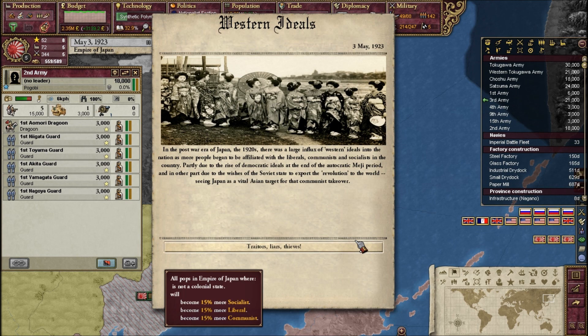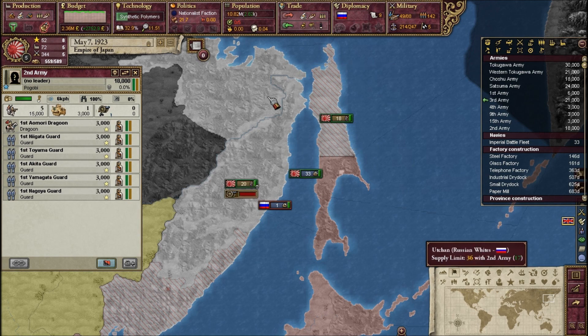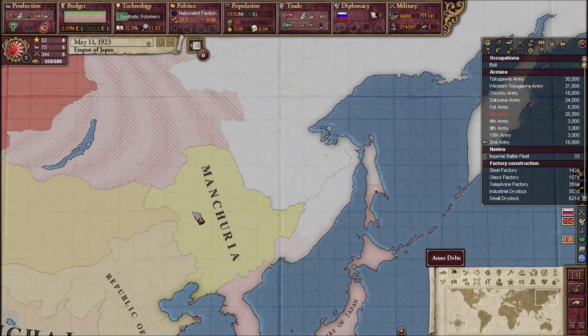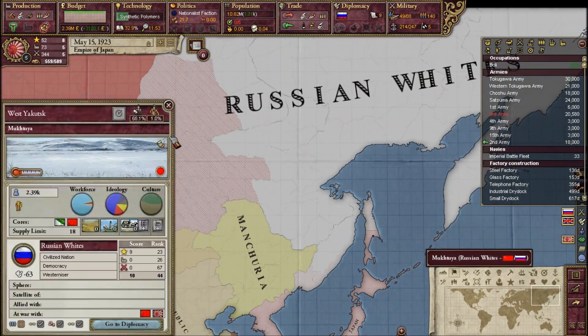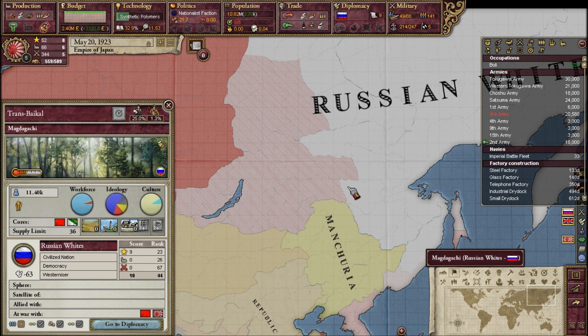Basically, people in Japan become more socialist, more liberal, and more communist. So let's march across — I'm just going to conquer Outer Manchuria from the Whites. Their army is somewhere over here, or maybe it's completely dead.